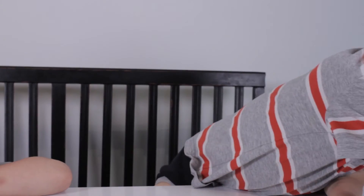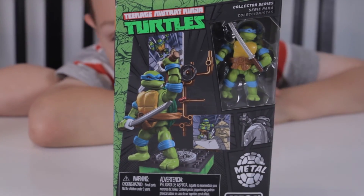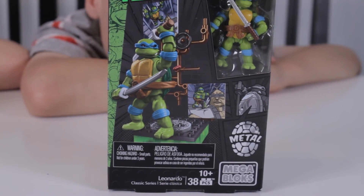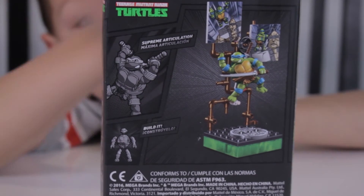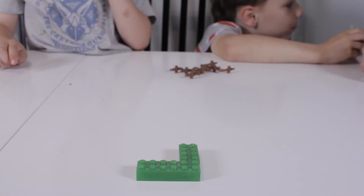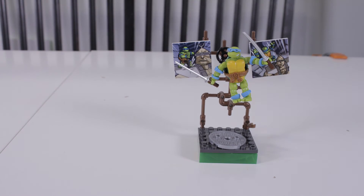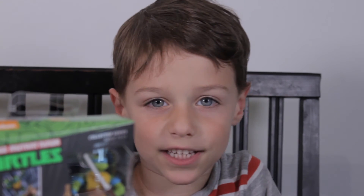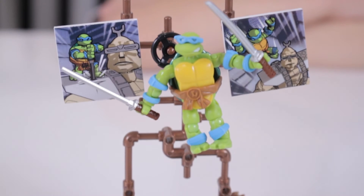Now my favorite — Leonardo. He has 38 pieces and comes with two swords. Now let's look at the back of the box. Now let's put Leonardo together. Here is the blue turtle. He also comes with a ninja star. Here is Leonardo completed. Let's take a closer look — he comes with two swords and two great action pictures.